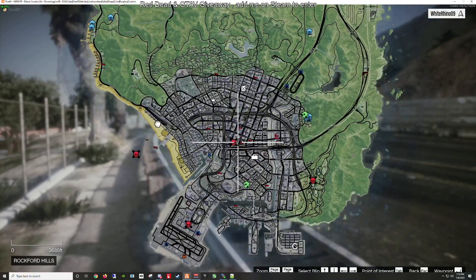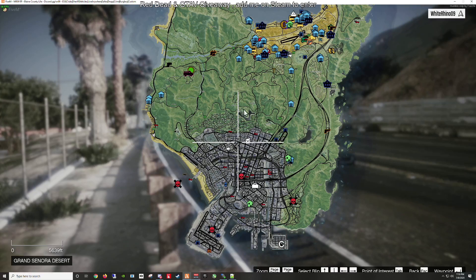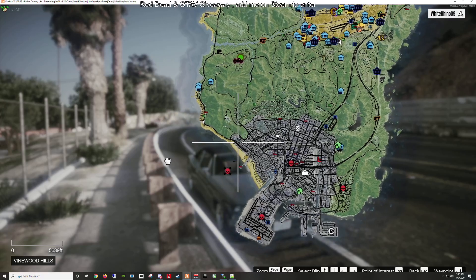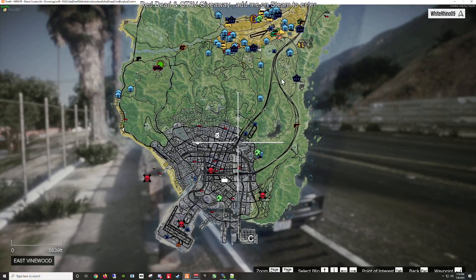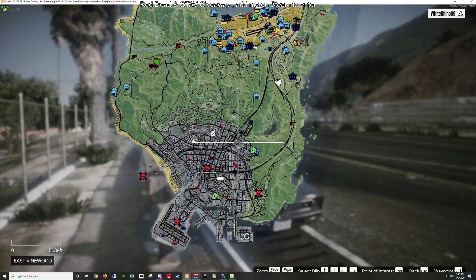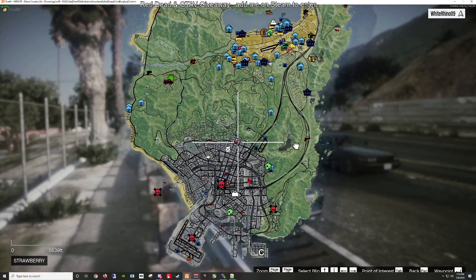We are opening up the city in the Blaine County server. Most of you are already used to the border being around this area, but the border has been extended further down. There is a border fence in place, and there are certain areas you'll have to discover on your own where you can get through the fences. There are also gates on the highways that you can unlock if you complete the power station mission, which knocks out all the power and unlocks all the doors.